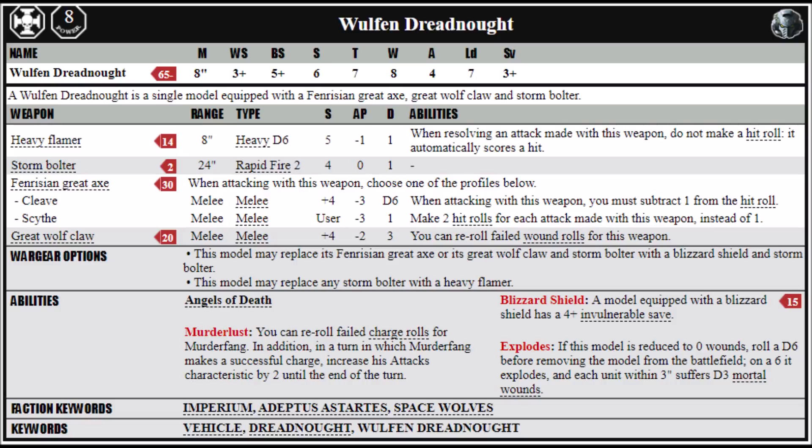The Claw and Blizzard Shield option is actually really quite cheap — it's only 100 points for the Great Wolf Claw and Blizzard Shield on that body. I think the Axe is just a little bit weaker on the Wulfen Dreadnought, because in its Cleave mode the minus 1 to hit means the Dreadnought is only going to be hitting on 4s, which isn't entirely reliable. Still, that anti-horde mode with 2 attacks per attack is pretty decent. It really depends on whether you want to pay 10 points extra to have access to a large number of attacks when fighting infantry. It can also trade out its Storm Bolter for a Heavy Flamer, which gets around the Ballistic Skill penalty, but it is 14 points rather than 2, and frankly if you've managed to get within 8 inches of the opponent then you're probably going to be dealing with them in close combat anyway. I'd probably still keep it cheap with the Storm Bolter.